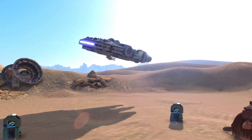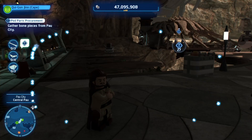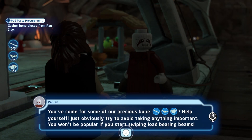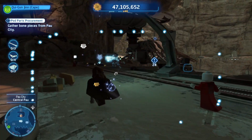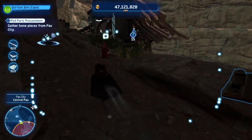There's another planet I've not really been to, because I think we went here last time to do the droid one. Okay, so I'm back in Utapau — it looks like I'm going to the same place I fought that droid. 'You've come for some of our precious bone?' Okay, let's see, there's a silver sand over here.